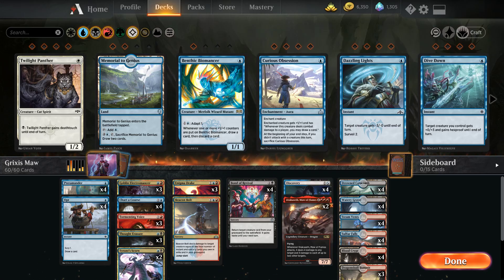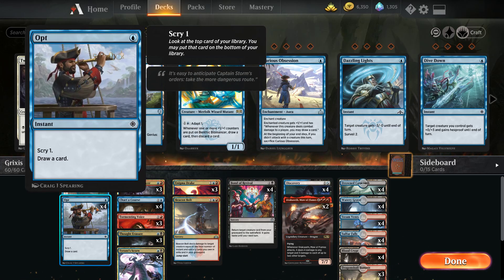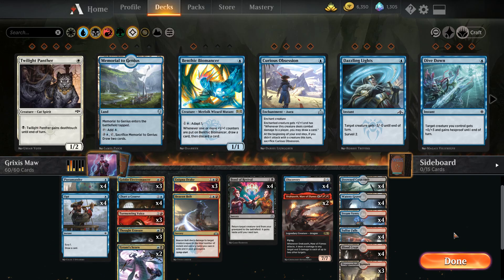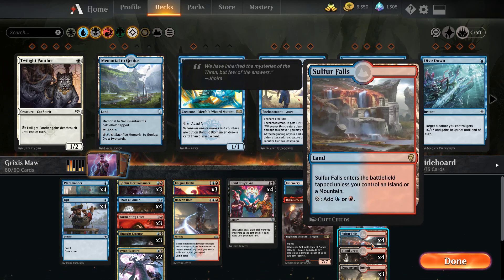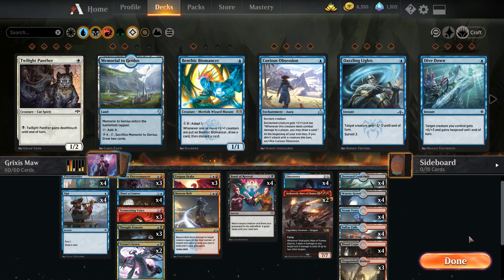But we do have a lot of ways to dig through our deck — the Tormenting Voice, Charter Course, and Opts — so we're going to try two for now. For the land base, no basics. We're running four Drowned Catacomb, four Watery Grave, four Steam Vents, four Sulfur Falls, four Blood Crypts, and three Dragonskull Summit. We don't like not running basics, but it helps fix our mana so much. Yes, we're going to be shocking in a good bit and we have no way to gain life back, but the deck is kind of a mid-range deck that wants to win quickly. So far, no basics in the deck.